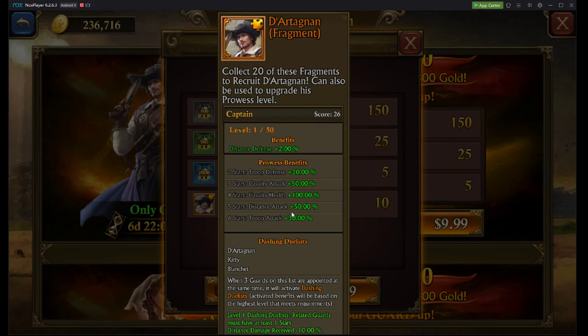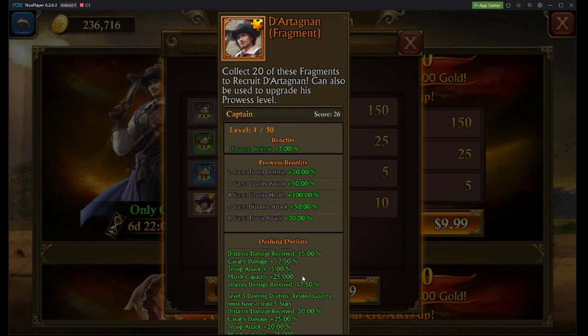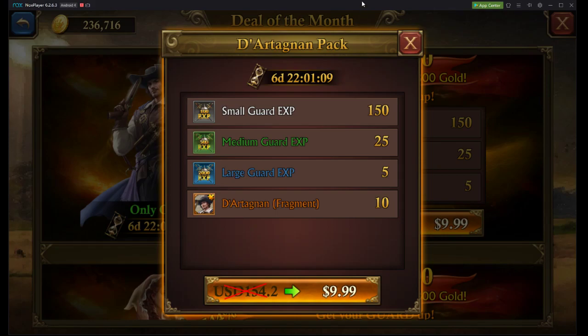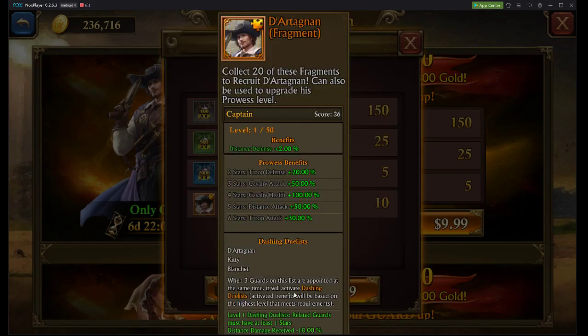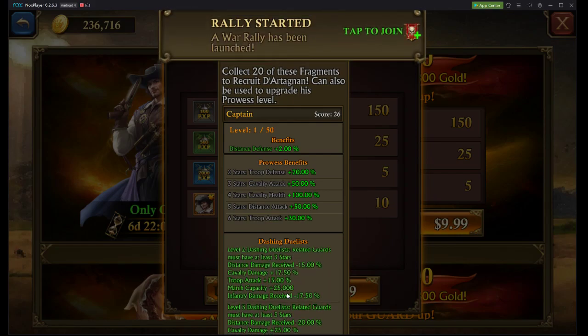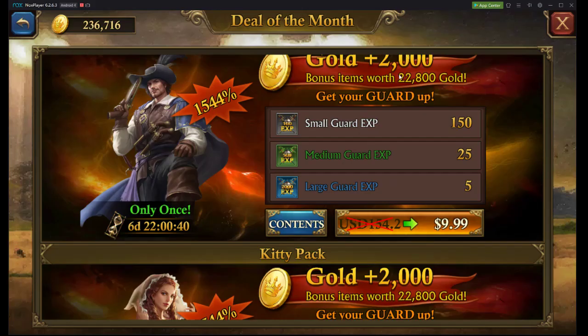Not only are we going to be getting 50% distance attack out of 5 stars for Durangatang, but you're also going to be getting all the Dashing Duelist stats. So: minus 20% distance damage received — not a great stat, not something I really care about — but you're also getting 25% Cavalry damage, Troop Attack plus 20%, March Capacity plus 25,000, and Infantry Damage received minus 25%. So you're getting some really good stats in addition to this.